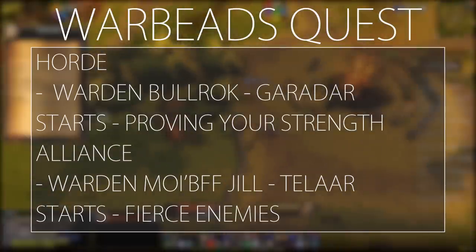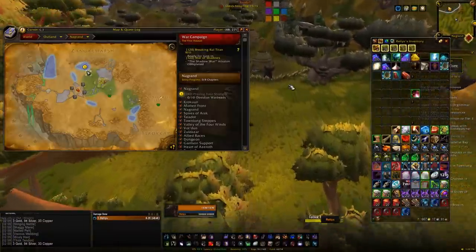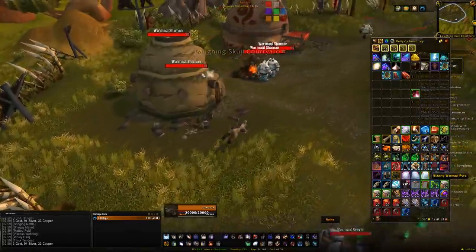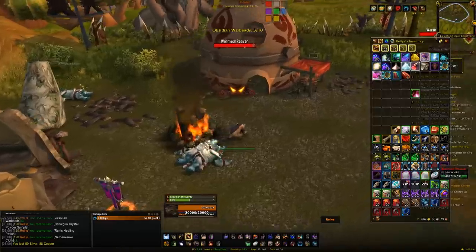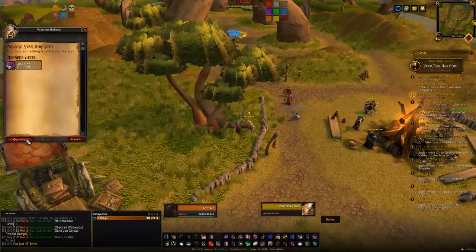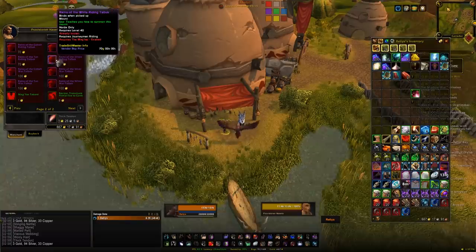Once the faction is unlocked, speak to the NPC next to the wanted board to get a quest to collect war beads from ogres. Head to an ogre camp in Nagrand — I like the clustered one shown on the map. Murder the ogres over and over; you'll get a little reputation from kills and more importantly war beads from corpses. Every 10 beads you hand in gives 500 reputation. The beads drop quite often, so get to exalted and buy yourself the eight talbuk mounts.